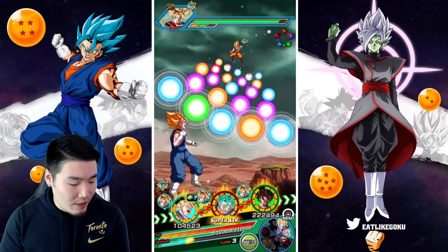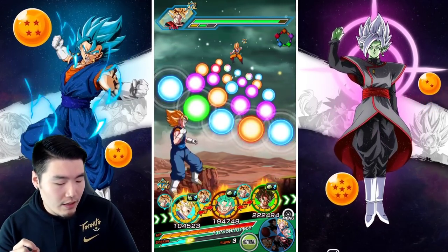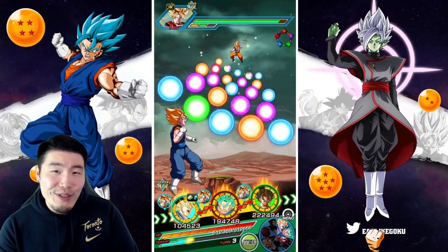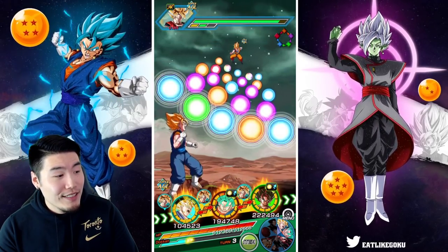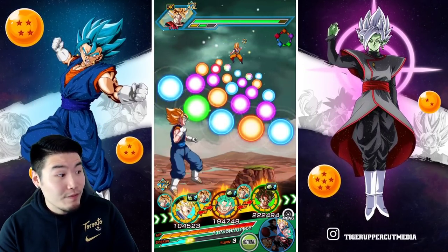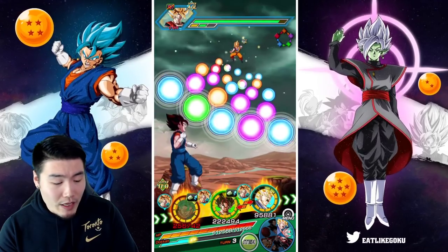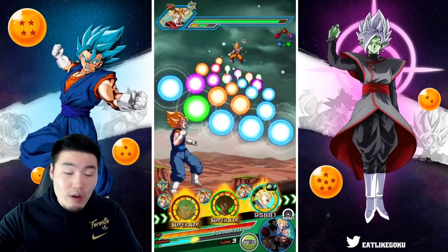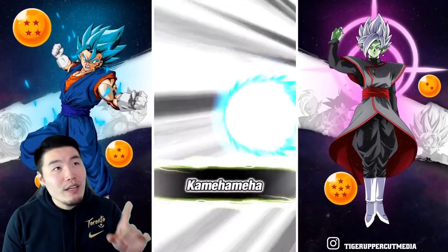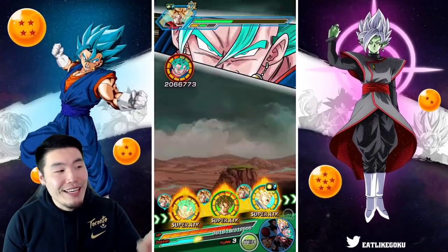I kind of want to keep the AGL Vegito in rotation so we can get double counters, but at the same time I don't want to float the LR Vegito Blue. We're going to float him for now and just keep the Vegito Blues together, because next turn the AGL Vegito Blue is going to transform. So I want to keep that. We're going to pop the active skill here. I was going to make a video about this, but we'll talk about it right now and I'll probably still make a video about it later.